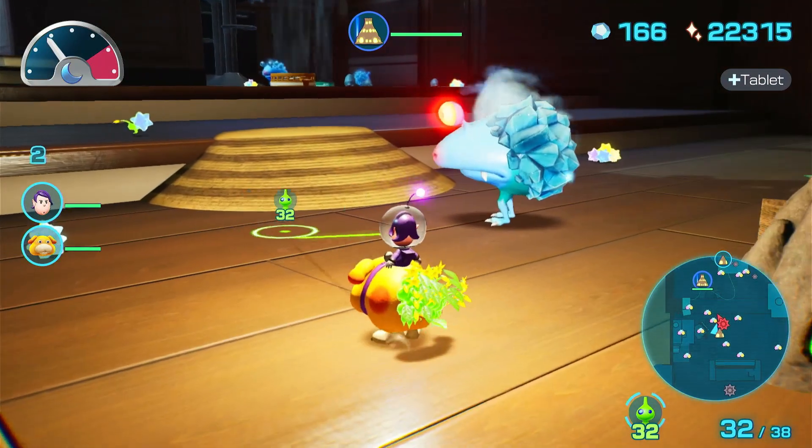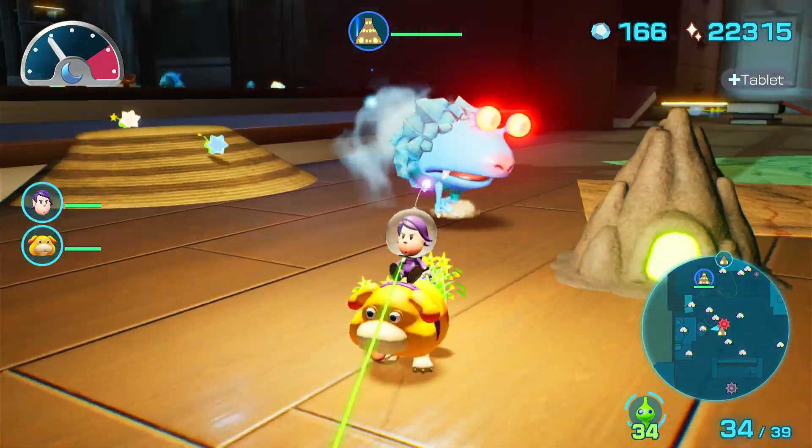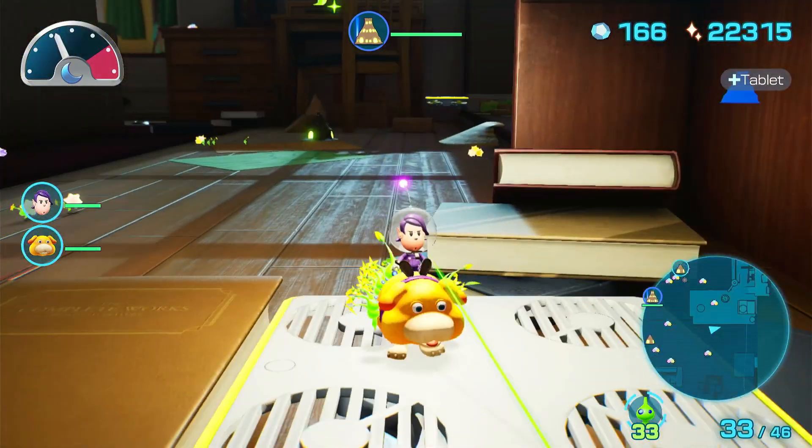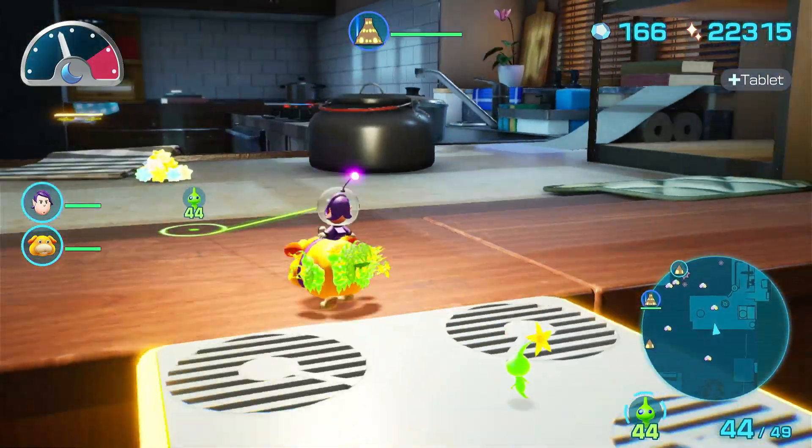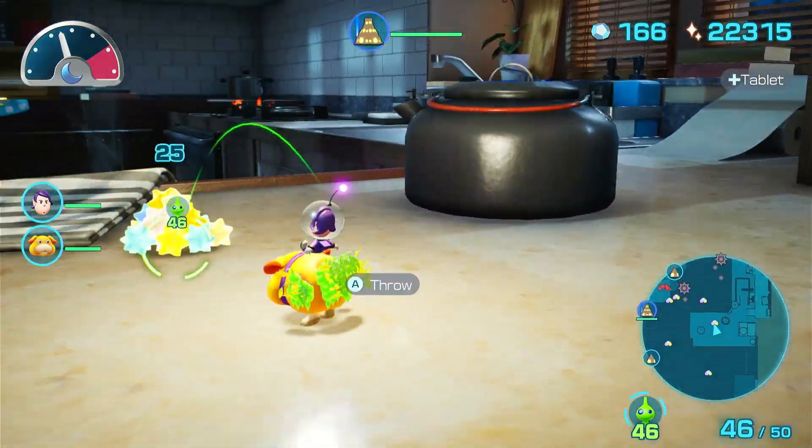That enemy just touched the back of that ball borb and then froze and then fell on the ground and broke. Can we still ride these things even though it's nighttime? Yep, we sure can. Are there any little secrets up here? Nope, just more little star bit things.